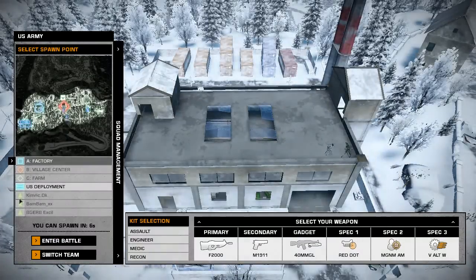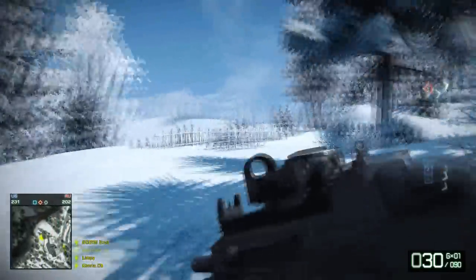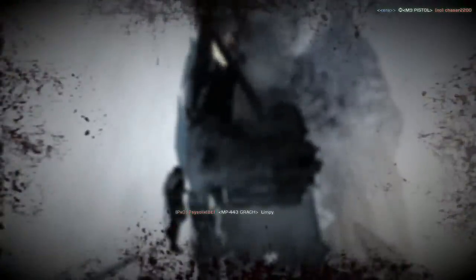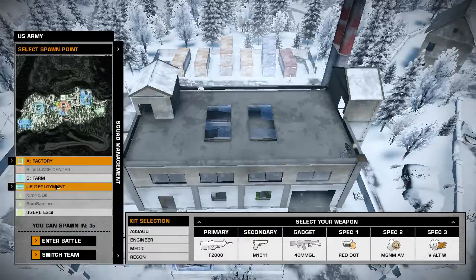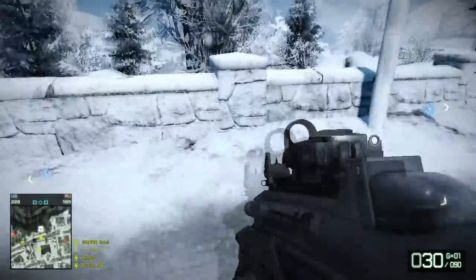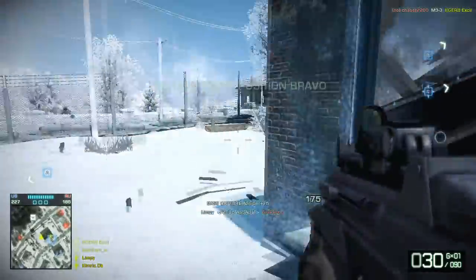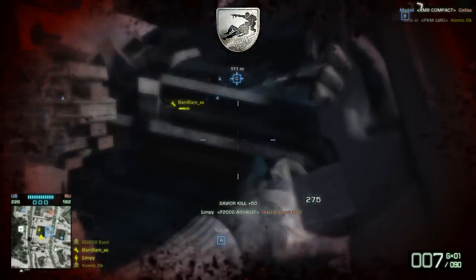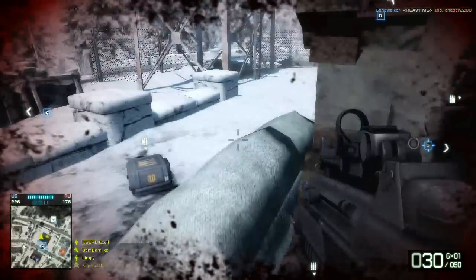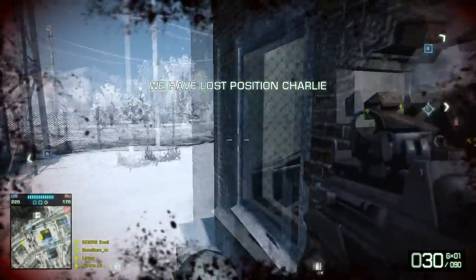If you've played Bad Company 2, you know what recoil is. You can't see it properly in this video because I'm using the red dot sight, which I recently fell in love with in BC2. But if you don't use a red dot and just use the iron sights, especially on some of the assault rifles, it's really jumpy — it really kicks. You can't see anything behind it; the guy you're aiming at disappears behind the gun and iron sights when it kicks up. That's what recoil is to me. The recoil in Black Ops, while more than in Modern Warfare 2, is nothing compared to Bad Company 2.